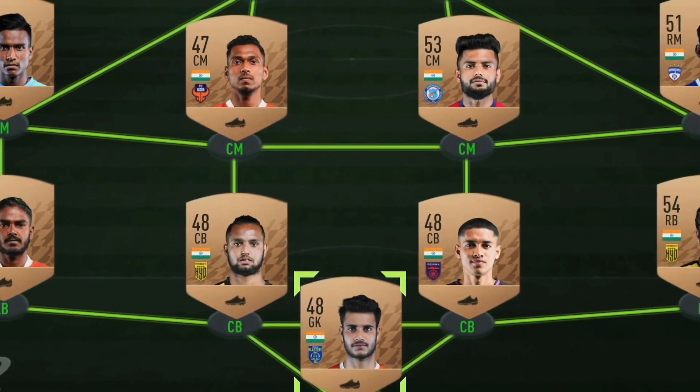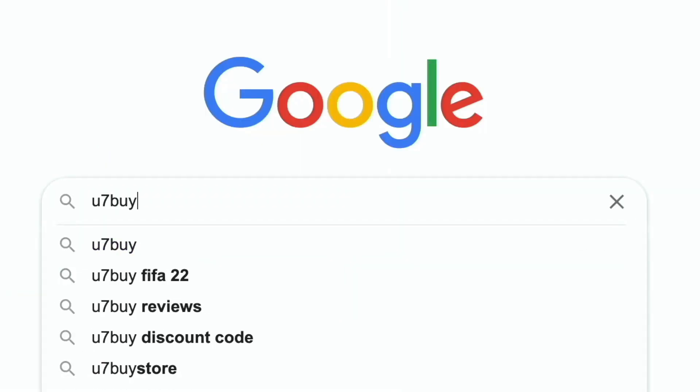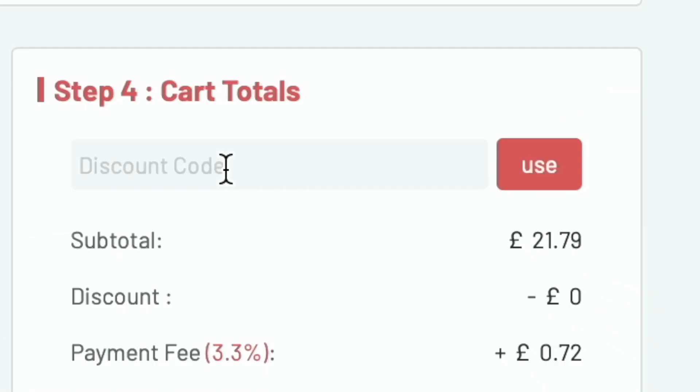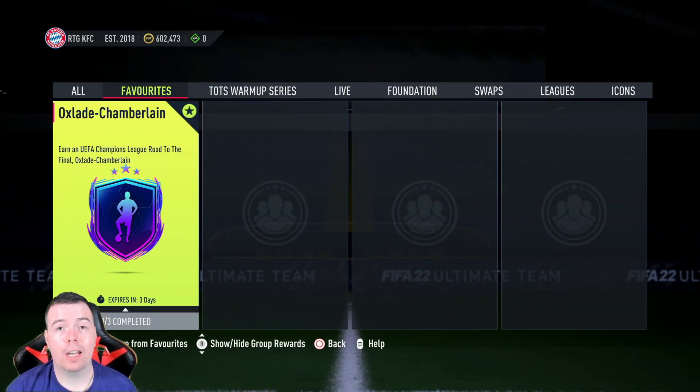Are you bored of having this team? Why don't you turn it into a beast team by hitting the u7buy link in the description below? Get yourself some cheap, reliable FIFA coins and don't forget to use the code KING to get yourself a cheeky five percent off. Let's get into the video.